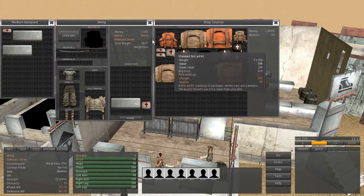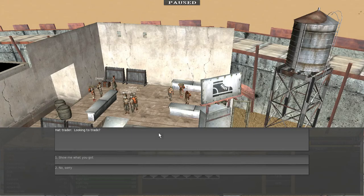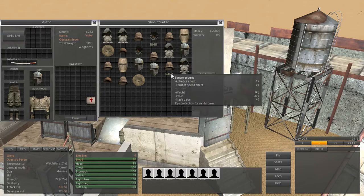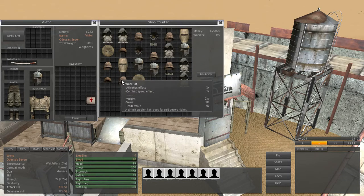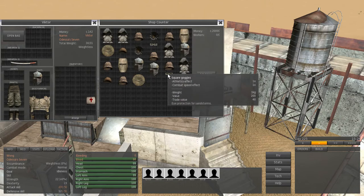There's a little bag icon on the medium backpack. I notice a Square Goggle — I didn't have this one. There's an armored hood, straw hat, goggle heart, and cap. I'm going to try the goggles because they look cool.